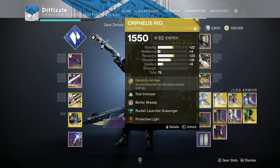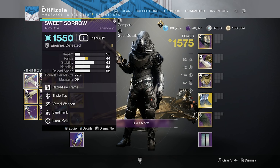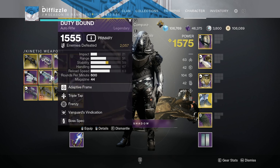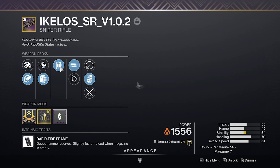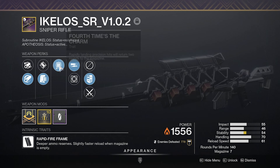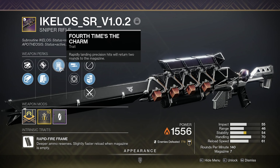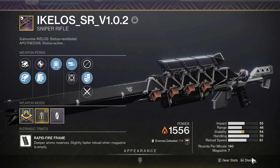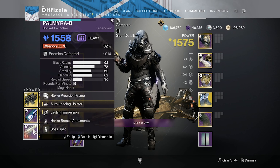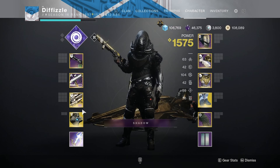I personally use Taking Charge and Protective Light or Argent Ordinance because I feel like that helps with survivability. Pretty much I have two snipers in each slot that are good for DPS. This is a good DPS sniper — in terms of a very short period of time it's also pretty good for sustain since you're shooting around 10 bullets over a pretty long period of time.